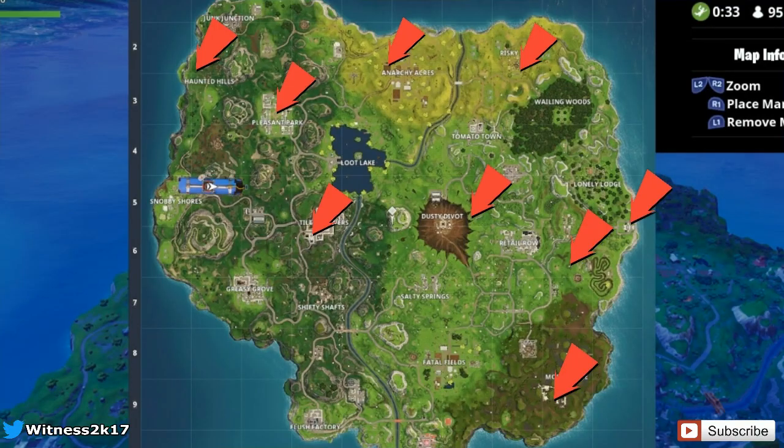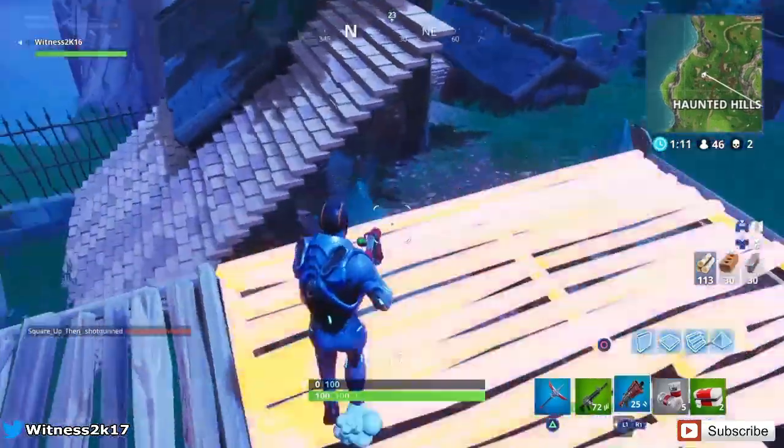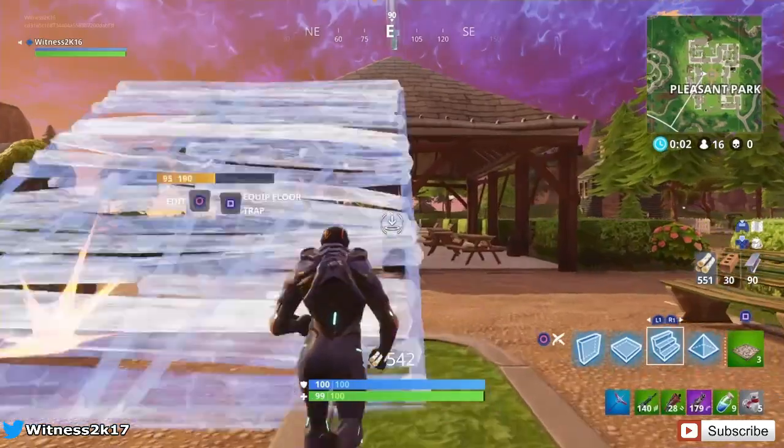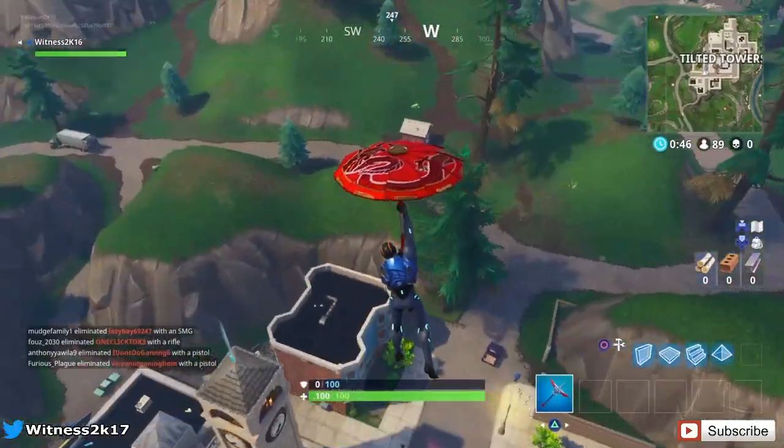The next challenge is search Fortnite for the letters spelling FORTNITE. I'll put the locations up on the map — there are eight letters but more than eight locations. I know of nine spots around the map. The locations include Haunted Hills, Pleasant Park, Anarchy Acres, Tilted Towers, just outside Dusty Divot, the new mansion at Lonely Lodge, next to Lonely Lodge, one just outside Lonely Lodge, the new location Risky Reels, and Moisty Mire.